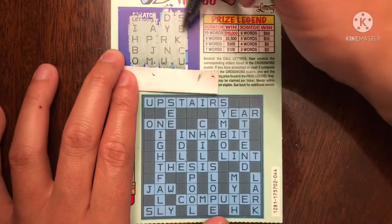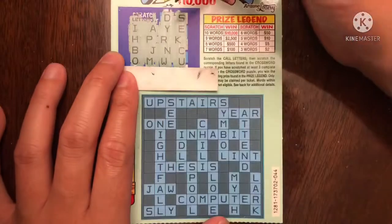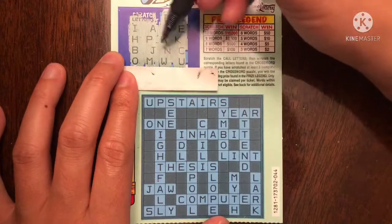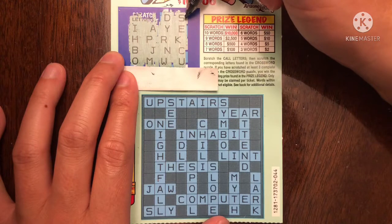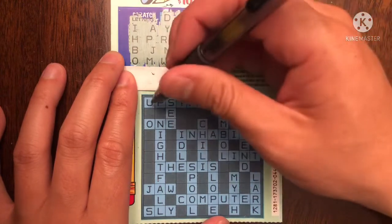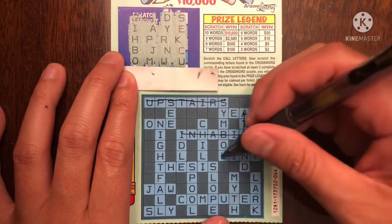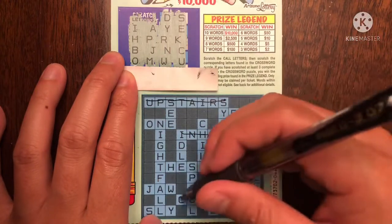We have A, E, I, O, U — we have all the vowels this time. Let's see what we don't have. Upstairs: U, P, S. Doesn't look like we have a T — T-A-I-R-S. Yep, no T. So you can cross everything with a T in it.